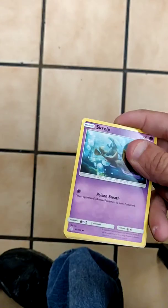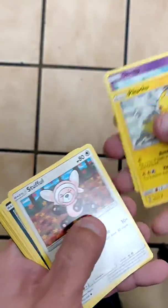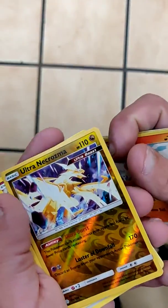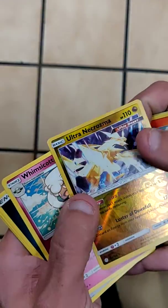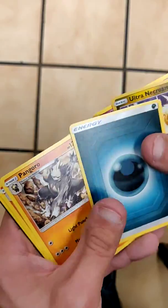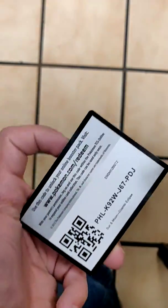This video is going to be a little bit longer than my other videos. We got a Skrelp, Pikachu, Stufful, Ponyar, Lilleo, Ultra Necrozma Reverse, with a Whimsicott as our rare. Dark Energy, Pangoro, Rapidash, and Vibrava as our rare. And there's the code card.